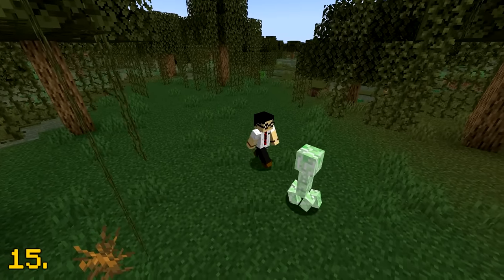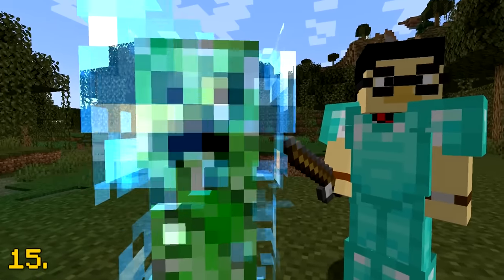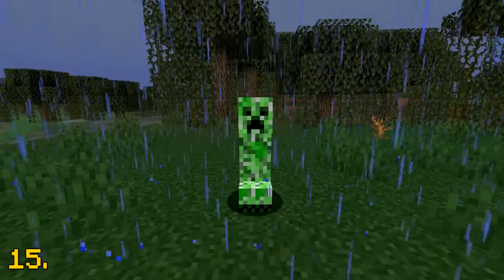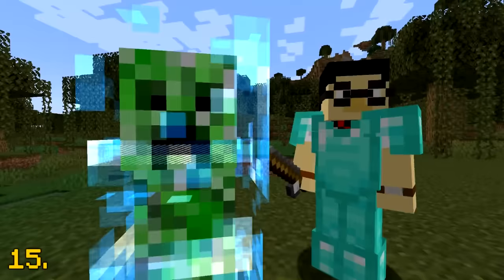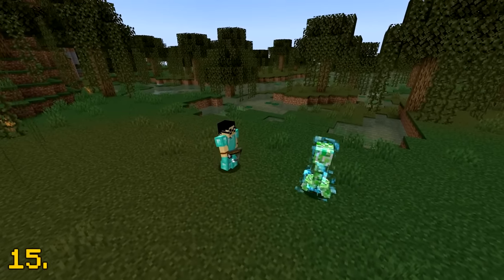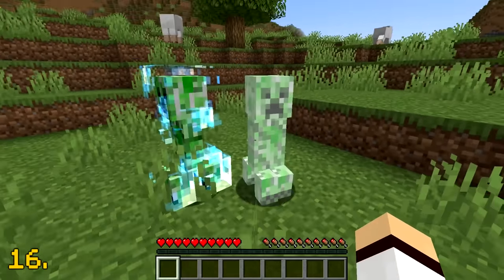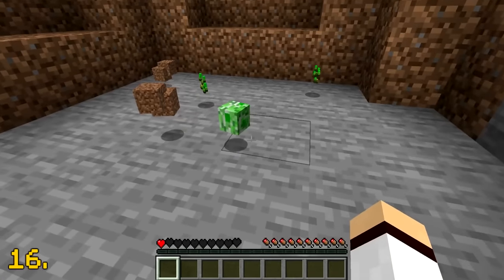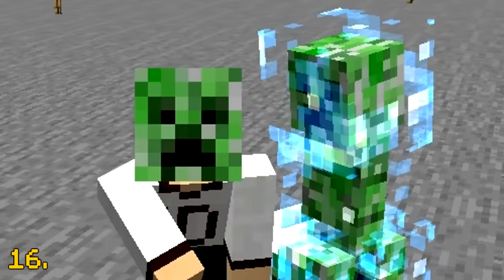Creepers are annoying, and unfortunately they're quite common. However, a mob that's very rare is their older sibling, the Charged Creeper. Charged Creepers are rare, as they can only spawn when lightning strikes within four blocks of a regular creeper. If you encounter a Charged Creeper, they'll do double the explosion damage and are very deadly, so be careful. If you manage to get a Charged Creeper to explode and kill a zombie, skeleton, or creeper, you'll be able to obtain their respective mob heads.